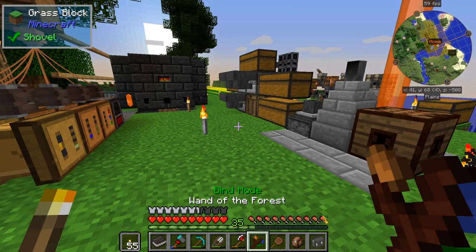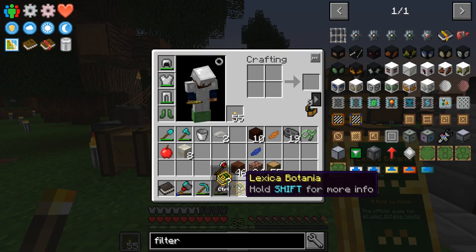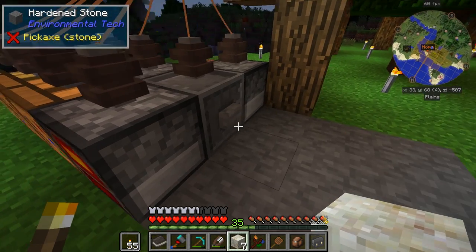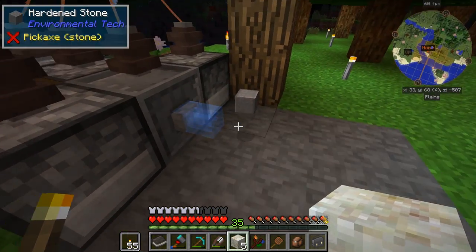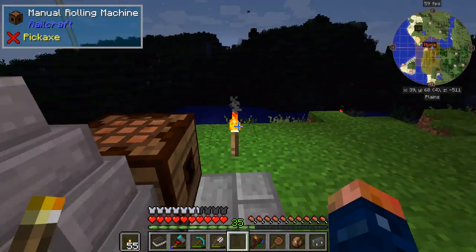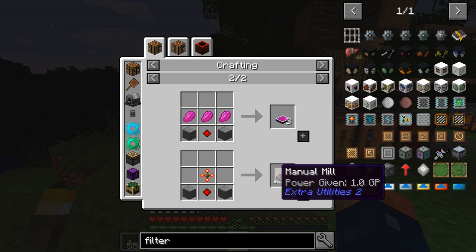So we have our different modes of course, same old same old Botania. I do know that Living Rock is how we actually get to Extra Utilities. Bam, that used quite a bit of power but it made polished stone. I think it's six polished stone to get started with Extra Utilities. We'll let that recharge and do its thing.